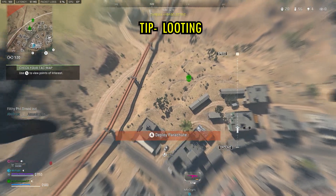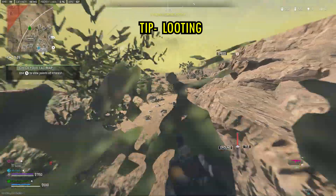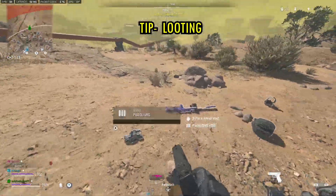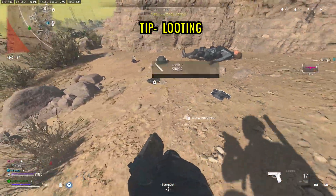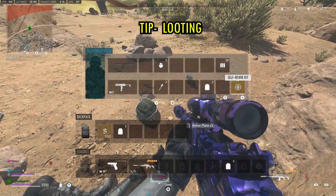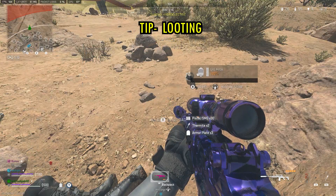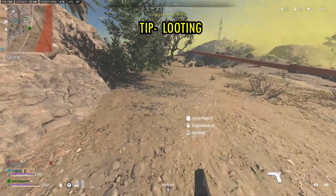The next tip is about looting backpacks — specifically when you want the gun, whether that's yours coming back from the gulag or an enemy's. Resist the temptation to spam the loot button. Pick up the gun first, because if you empty the rest of the backpack contents and leave the gun last, the backpack will close and disappear on you.